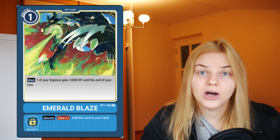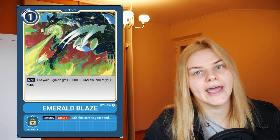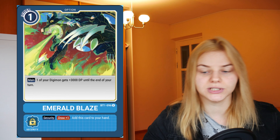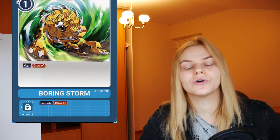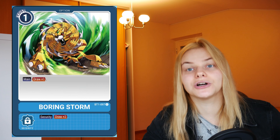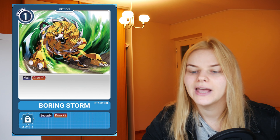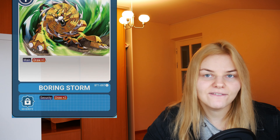Moving to option cards: Emerald Blaze is a very nice option card — it gives 3000 power to a Digimon and if it's security checked you get to add it to your hand and draw one card for free. I would also recommend getting Boring Storm: it costs only 1 to play with a simple effect of drawing one card, and it has a security effect of drawing two cards, which is very nice for pulling combo pieces you need. The 1-cost also lets you use leftover memory efficiently.